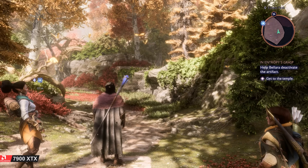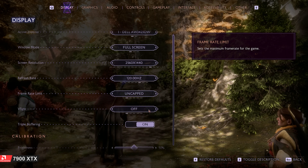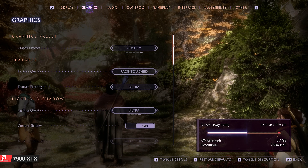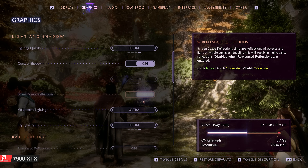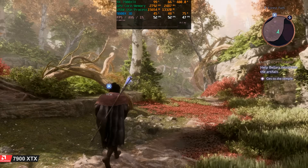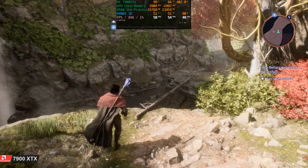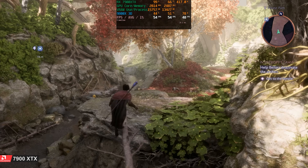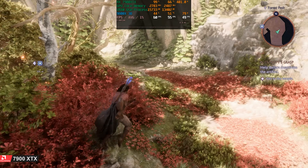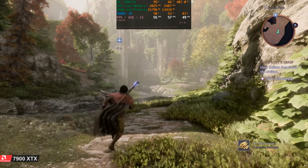Moving on to Dragon Age: The Veil Guard — it may not have been a great Dragon Age game, but it's quite interesting from a technical perspective. Even though it's an NVIDIA sponsored title with heavy ray tracing, it's one where Radeon GPUs actually do surprisingly well. We're running at 1440p with ray traced reflections and ambient occlusion enabled and ultra ray tracing on. We're starting in the Elven Forest, which is a very demanding area used for all testing. VRAM use is at 13.5 gigs, which is a concern for the 3080 Ti.